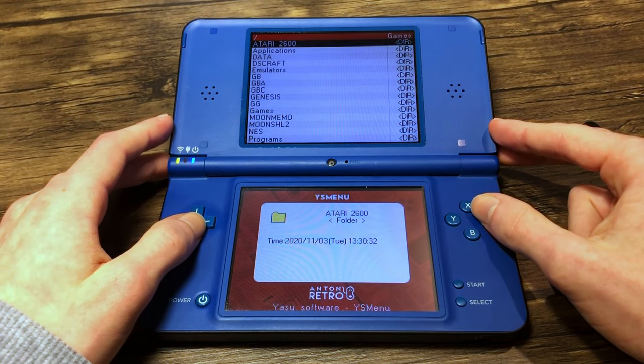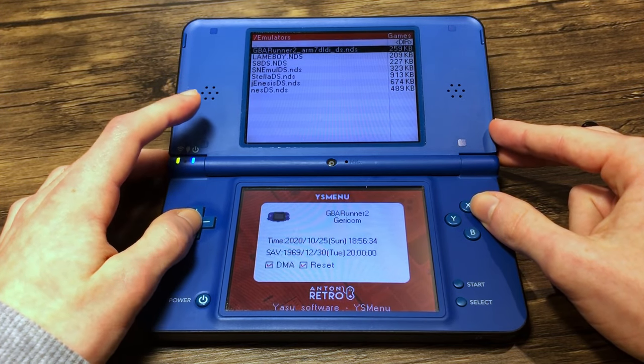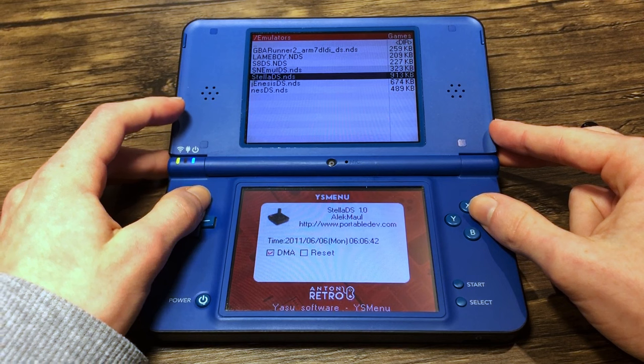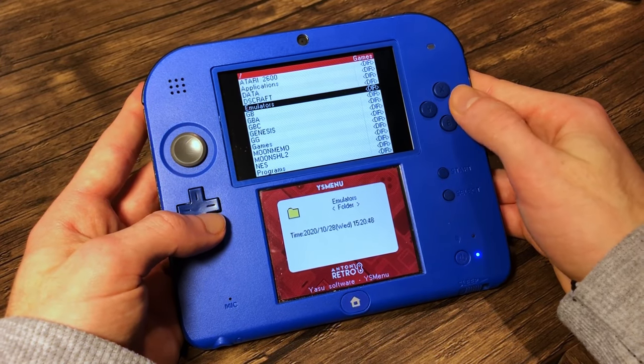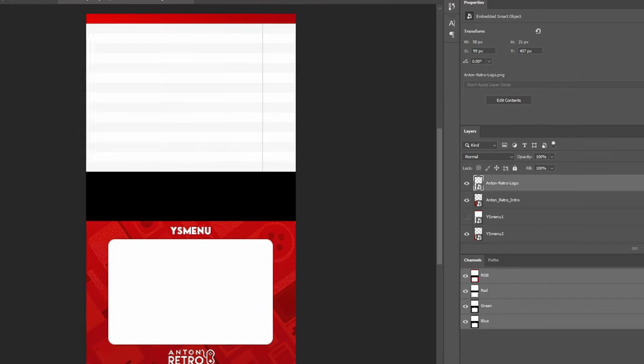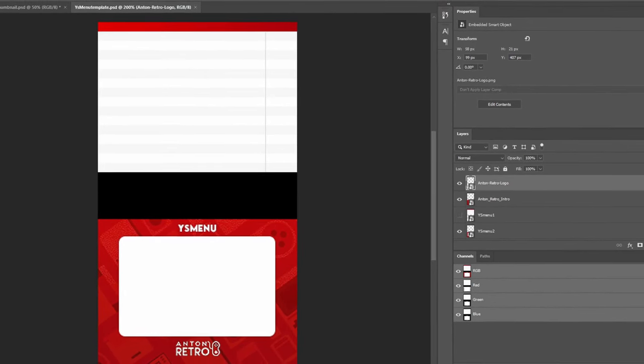After turning on the system, this is my R4 menu. I'm using YS menu, which allows me to conveniently access all files on my microSD card. Recently, I created my own custom theme, which looks fantastic, and I may create a future video on how you can make your own. It's very easy.